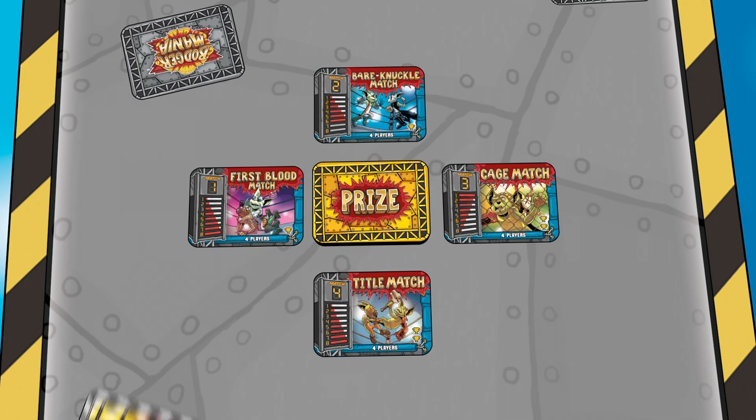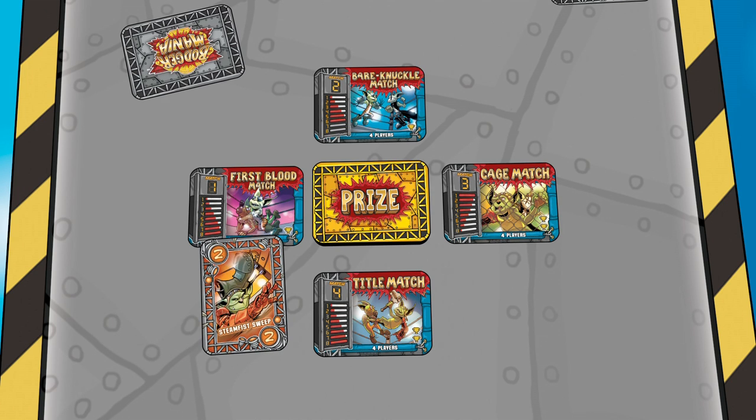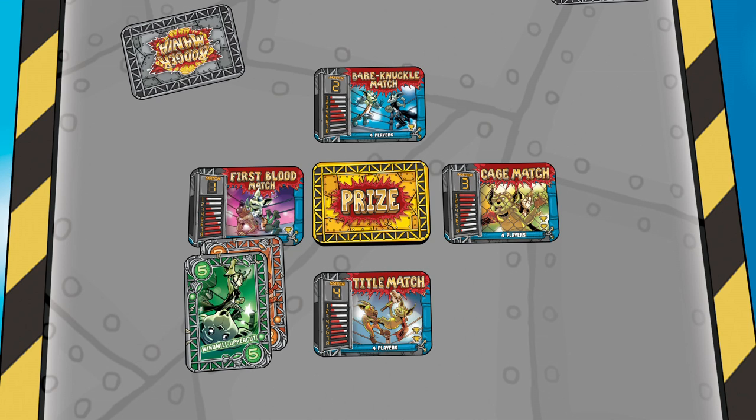The player with the ref's favor card places a card from his hand face up beside one of the four match cards. This card is a vote for which fighting style should be trump suit at that match. Then the next player clockwise places a card from his hand face up beside any one of the four match cards, including the same match the last player chose.